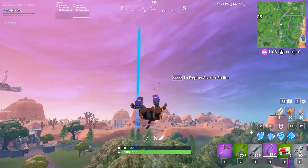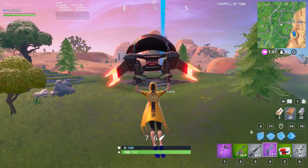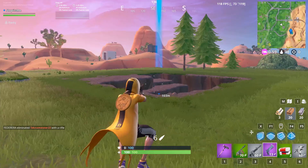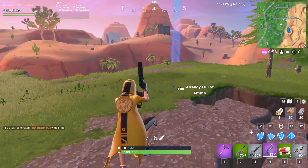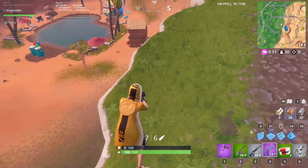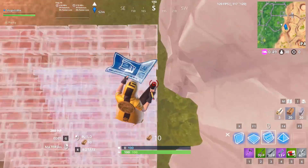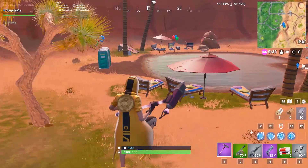By using the slipstream you can reach the fifth location easily. I'm doing all this to finish the challenge in only one game, so you don't need to play multiple matches. Remember: you have to dance at all six locations, not just one.